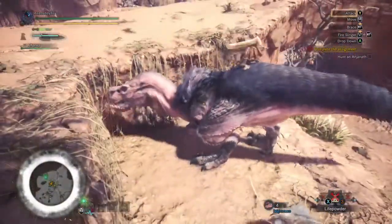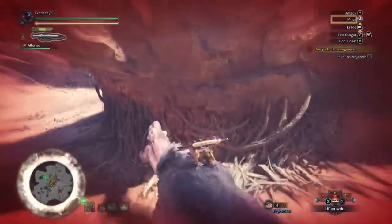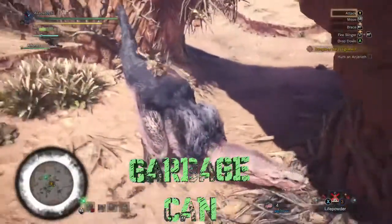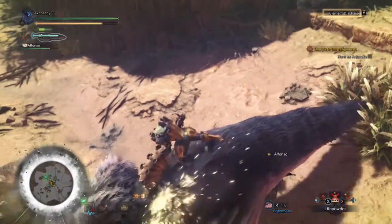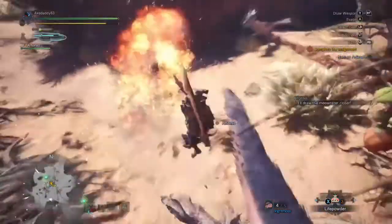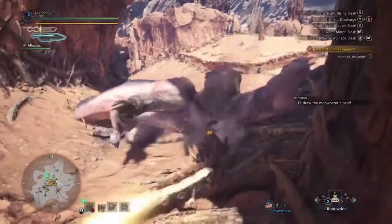You can brace to avoid being thrown off, but I didn't do that in time. However, if you hit the right trigger right before you hit the ground, you can use your slinger to remount and finish the job. My mount attack succeeds and knocks down Anjanath, so I'm able to get in free damage. I should have moved in closer to score more hits here.